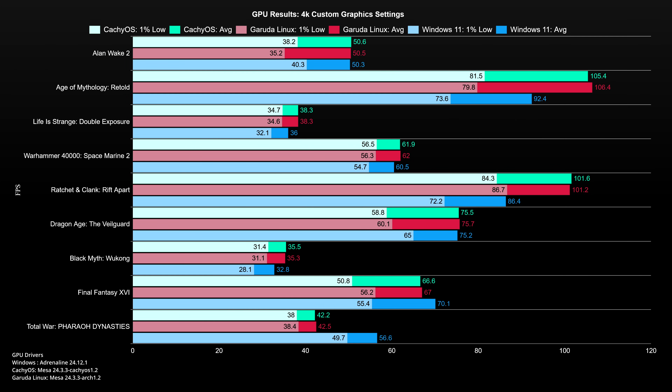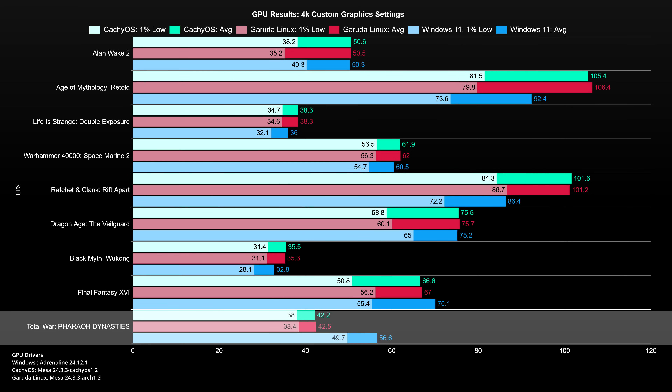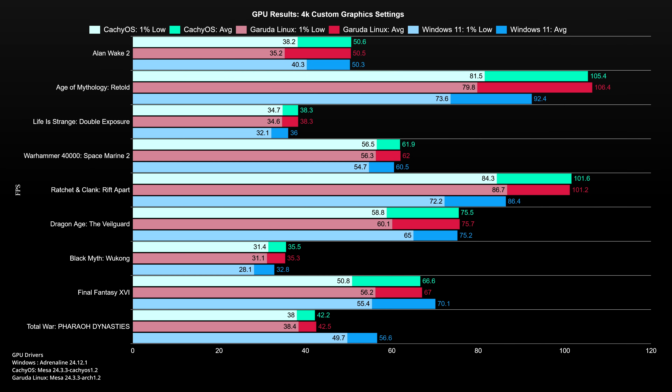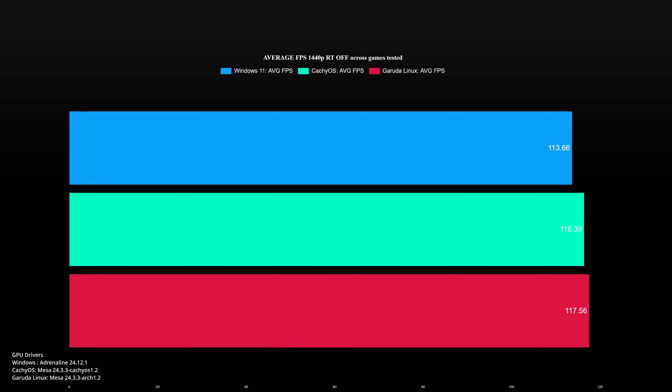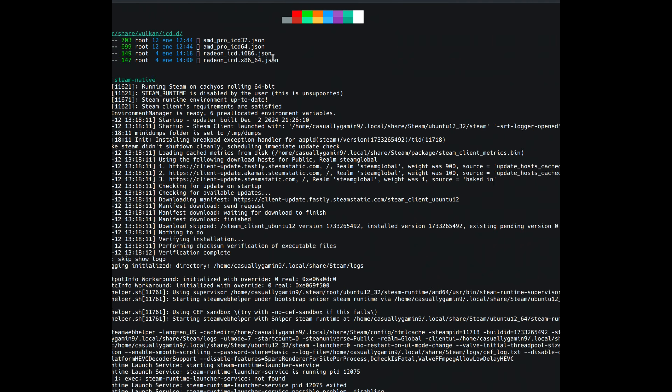Increasing the resolution to 4K, CacheOS and Garuda enjoy big performance leads in Age of Mythology Retold and Ratchet and Clank, while Windows wins again in Total War Pharaoh. Minor performance swings can be observed in Final Fantasy 16 where Windows leads a bit, while in Life is Strange, Warhammer 40K, and Black Myth Wukong, both distros fight back and deliver wins. Looking at the overall results, Garuda seems to have a slight edge in performance over CacheOS, but not a big one, with Windows being last, although the difference is small.